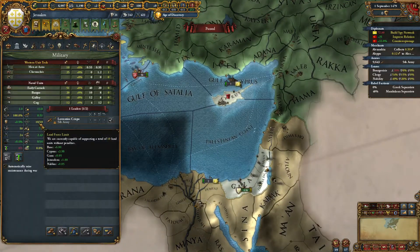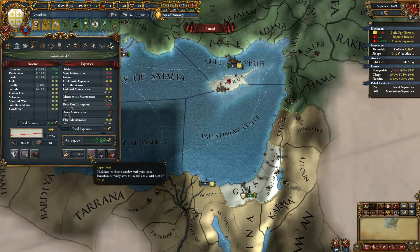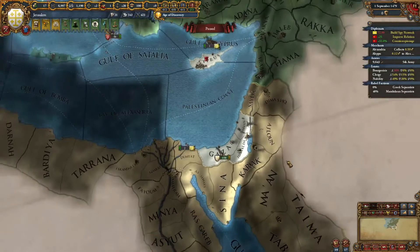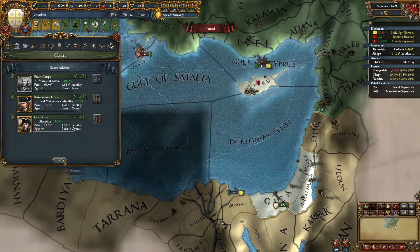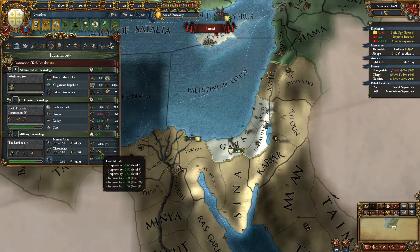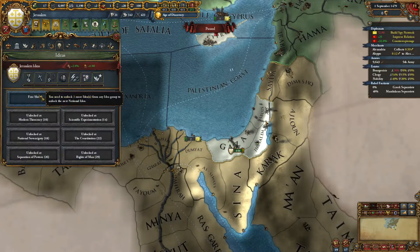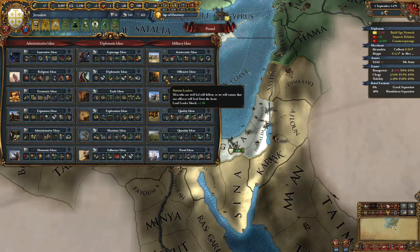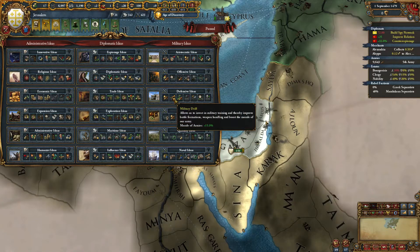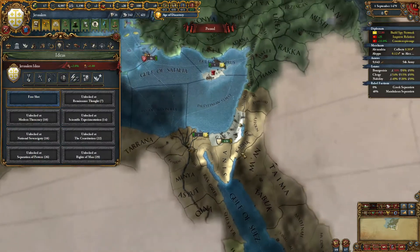Once the Ottoman war ended I immediately started sieging these provinces. I had a little trouble with the Mameluke army and had to build up to about 20 troops at one point, as evidenced by my massive amount of loans. I had already paid a couple off while coring things. Telemcen showed up but I was able to pretty easily beat them. I had a discipline advisor and got to level 6 tech for the additional fire bonus and the tactics boost. The level 6 military tech was more crucial than any idea group.